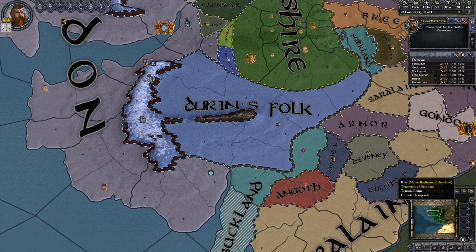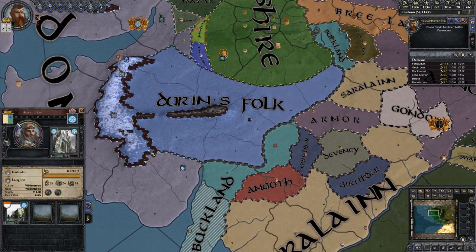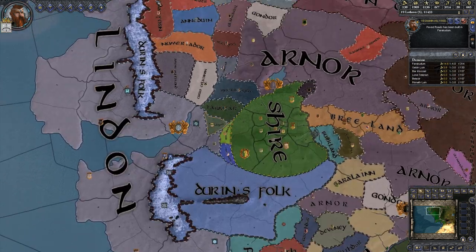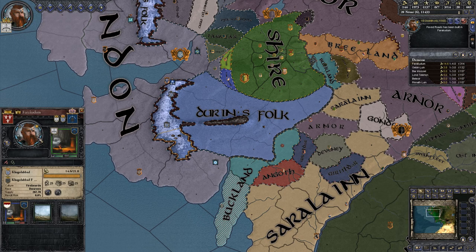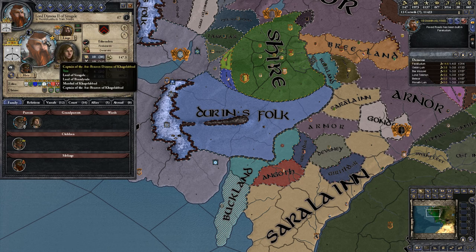Hello and welcome back to Let's Play Crusader Kings 2 with the Middle Earth Project mod. We are dwarves and we are slowly increasing our strength so we can take the fight to our current liege - this dipshit, King Freren of Kagolabad. Like somebody face-rolled on a keyboard. This is our current king.